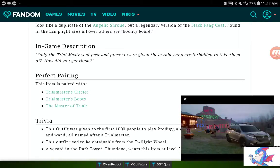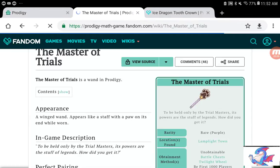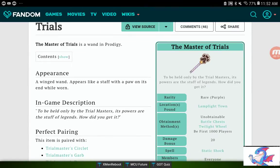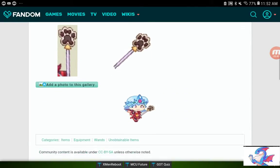Next is the Master of Trials, which I'm pretty sure is the wand. The Master of Trials is actually still obtainable — its location is found in Lamplight Town, and you can find it in battle chests after an arena battle, or at the Twilight Wheel. It is very, very rare. The other way to get it was to be one of the first 1,000 players. It has a damage bonus of 20, which is very powerful.